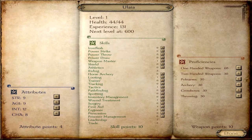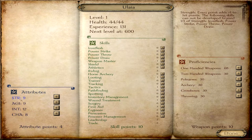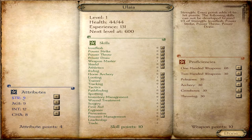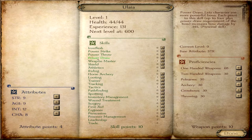Now let's talk about attributes. You have Strength, Agility, Intelligence, and Charisma. The level of each attribute will determine the maximum level some skills can go to. Strength adds one health point per level and determines the maximum level for Iron Flesh, Power Strike, Power Throw, and Power Draw. It's basically one-third of your attribute — so one-third of nine right now is three, meaning any of those skills can only be at max level three until we add more to Strength.